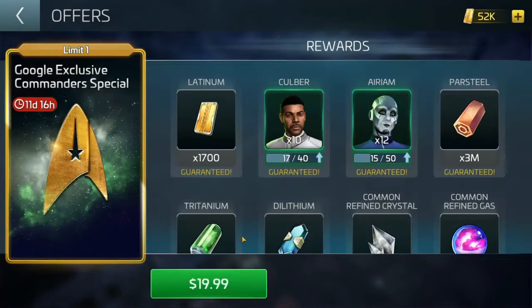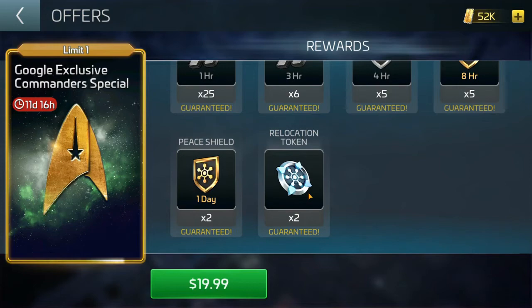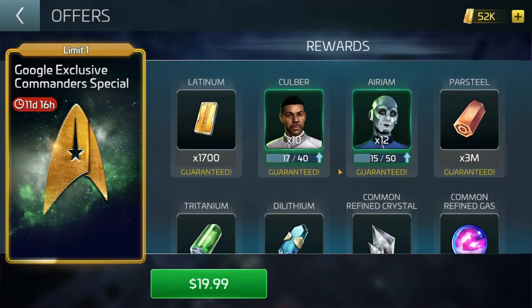The $20 pack — the Commander Special — comes with Culver and Arium shards. It's a bit wishy-washy: 1700 latinum, officer shards, a little bit of this and that, but it does have a nice chunk of speed-ups — four-hour shields, eight-hour shields, one-day shields, and two-day relocation tokens.